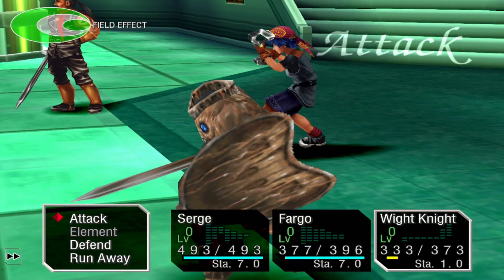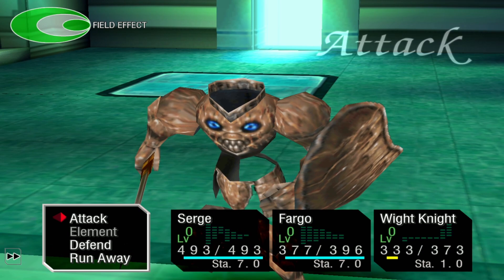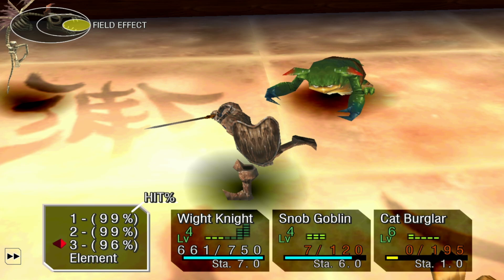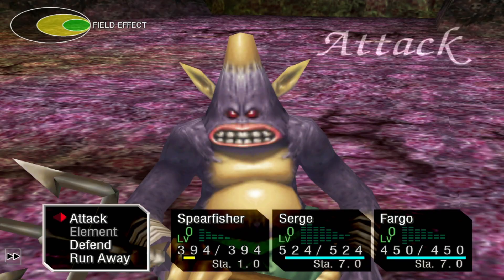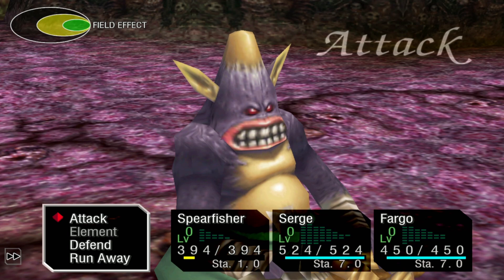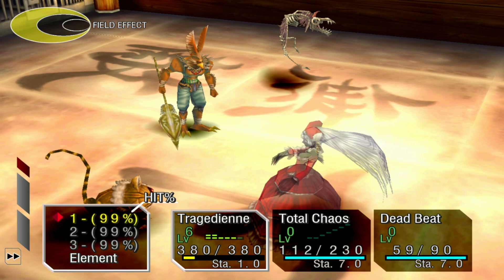For the third round, I suggest that you capture White Knight from Isle of the Damned — details for catching this monster are in my Sprig guide. If you field White Knight and literally anything else, White Knight will kill everything with no issues. If you missed White Knight, I suggest you capture two enemies: Spearfisher from the Underground Waterway — he comes a little later but is very strong, can cure and cast Vigora — and Psybod from Fort Drogonia. This should completely wreck the enemies. Tragedy Anne in the Dead Sea is also a good choice, as she has three level six elements and can really do a lot of damage.